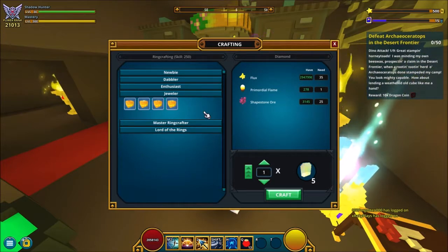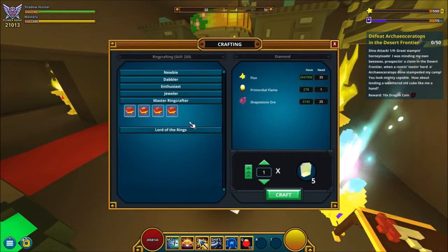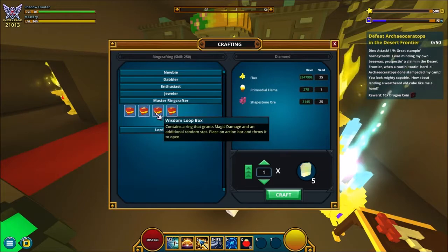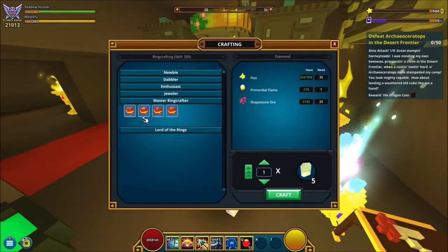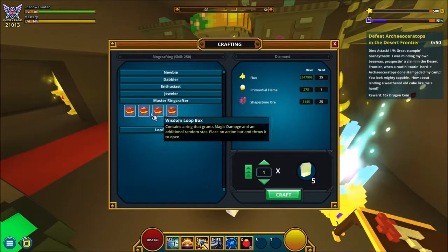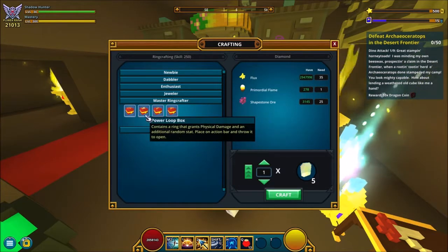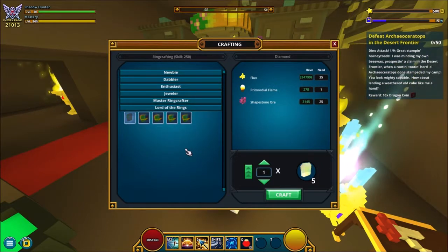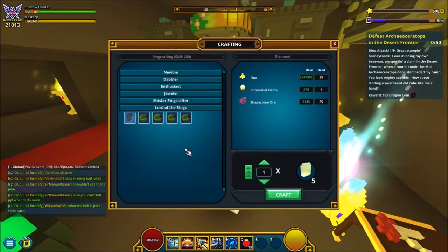Now you should be at 200 and we are in the master ring crafter. Here you want to go to 200 and again, all the boxes are basically the same thing — either the magic or whatever. And now you should be at the lord of the rings, which is the max tier at 250.